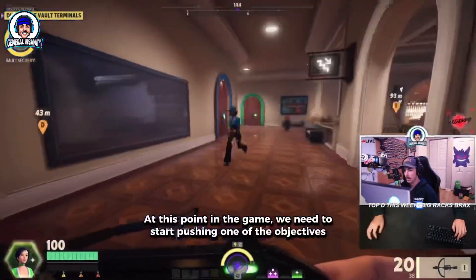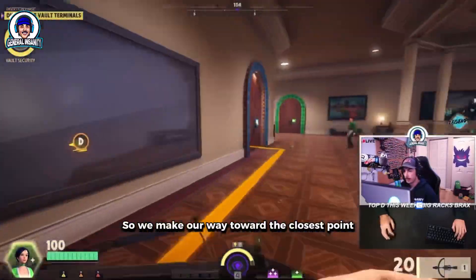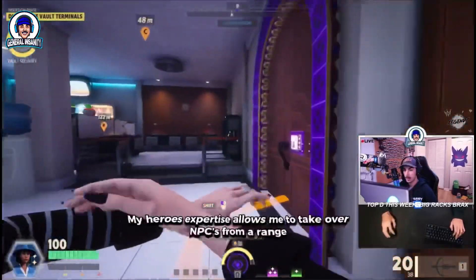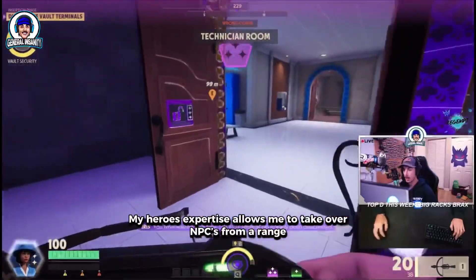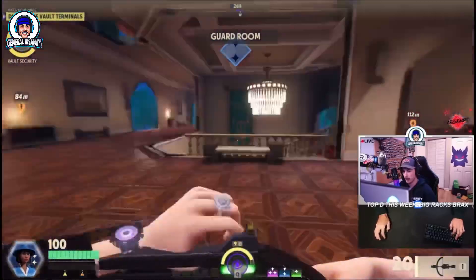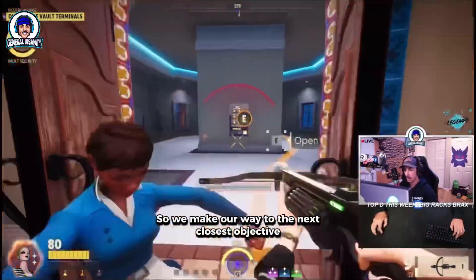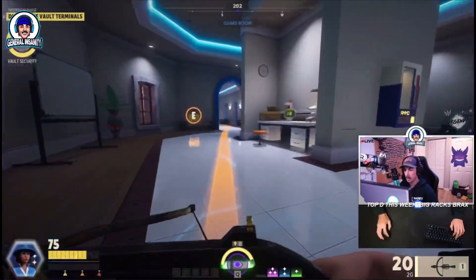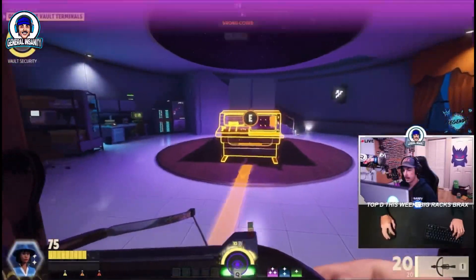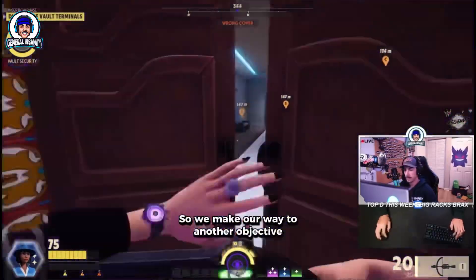At this point in the game we need to start pushing one of the objectives, so we make our way toward the closest point. Here I use a hero-specific ability called an expertise. My hero's expertise allows me to take over NPCs from range. Oh look, blue keycard. That vault terminal room didn't have a terminal, so we make our way to the next closest objective. We get finessed again and don't find a terminal, so we move on to another objective.